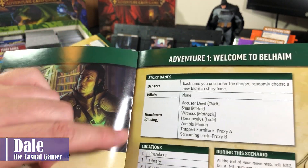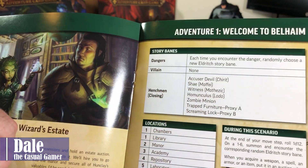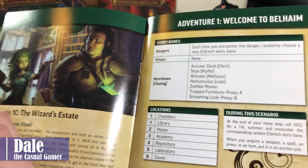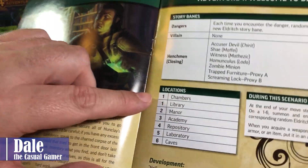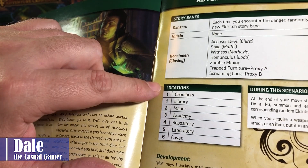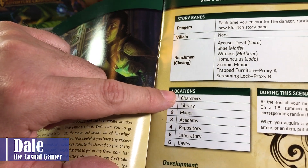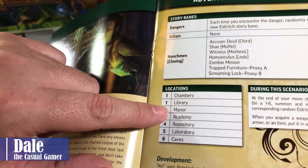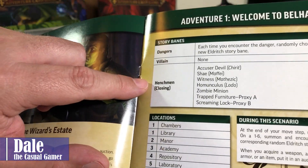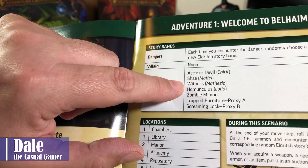For this adventure, there is no villain. And then henchmen — they have the closing trait, which means if you defeat the henchmen, you have the opportunity to attempt to close the location. The locations are set up by the number of characters in play. I'm playing with two characters, so we will be using the Chambers, the Library, and the Manor. And since we have three locations, we will be choosing three henchmen: the Accuser Devil, Shea, and the Witness.